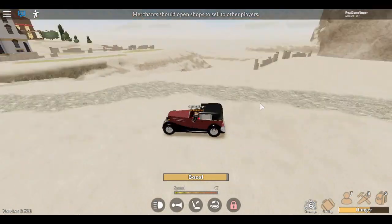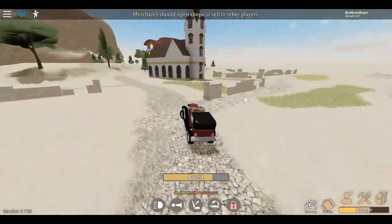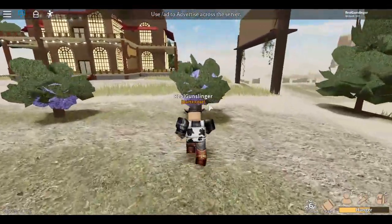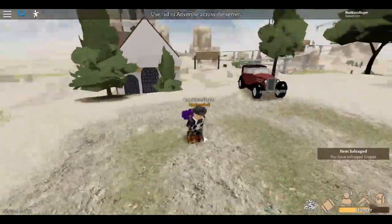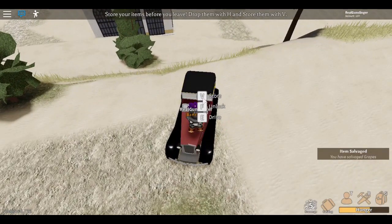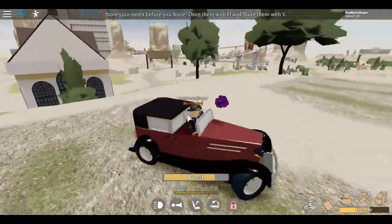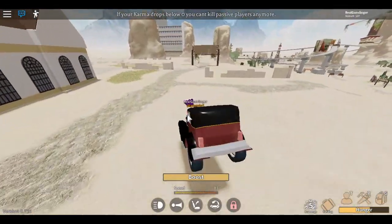We're just gonna boogie over here — if you call that a road, it's not really a road. We're gonna get here and stop, then go over to the tree and scavenge. All we need right now is one grape, so we're just gonna grab it and put it on the windshield and cruise back to the cola shop.